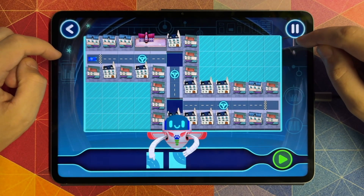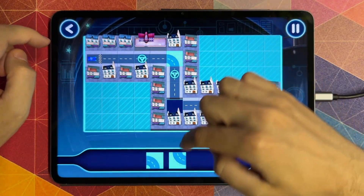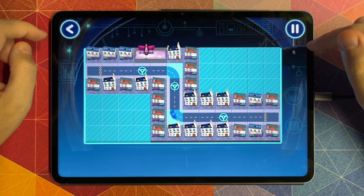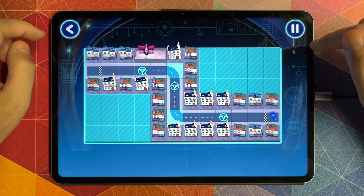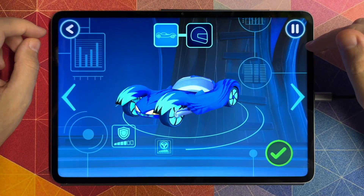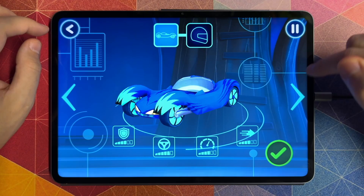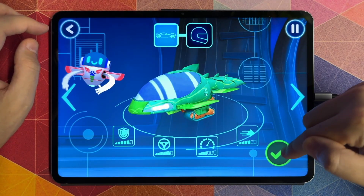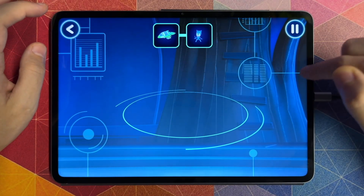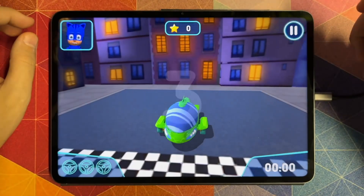Drag and drop track pieces into place. Nice work! Tap this button. Here we go! Great! Your track works! Trying to try out our track — we need to choose a vehicle. Swipe on to see more. Who would you like to drive the vehicle? Now let's go for a drive. Let's try out your track.